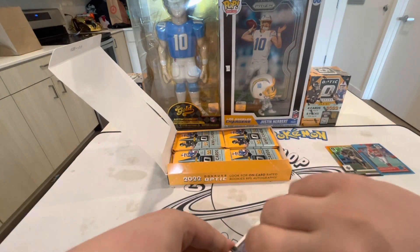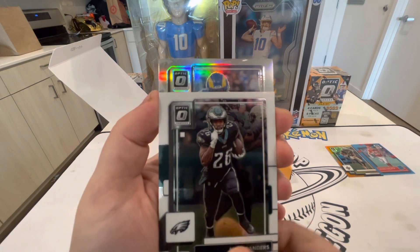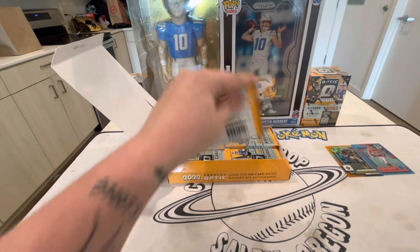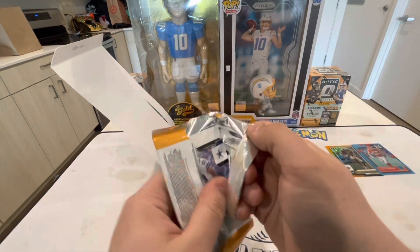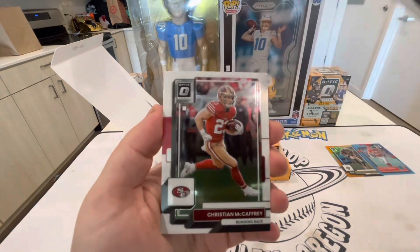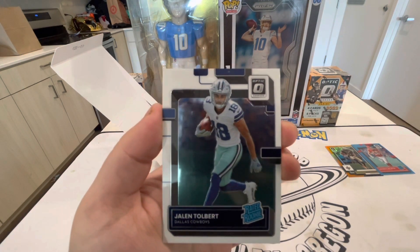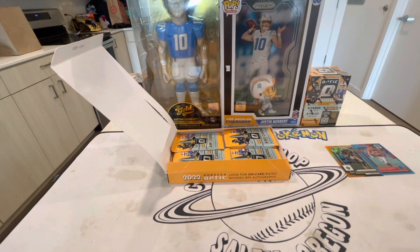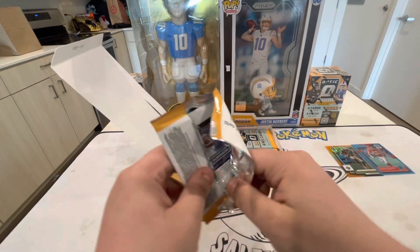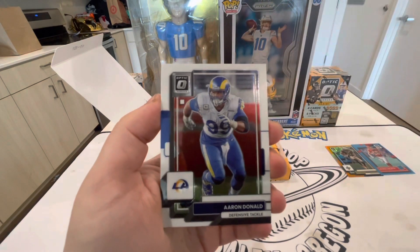I honestly don't remember how many insert cards you're guaranteed. Deshaun Watson, Miles Sanders - we have a silver Jalen Ramsey and then a Kobe Dean. Alright, two numbered cards down, we're guaranteed six more, and we still have our auto. Marquise Hollywood Brown, Christian McCaffrey, Leonard Williams, Jalen Tolbert. One thing I don't like about Optic is there are a lot of packs with no hits - just all base cards.